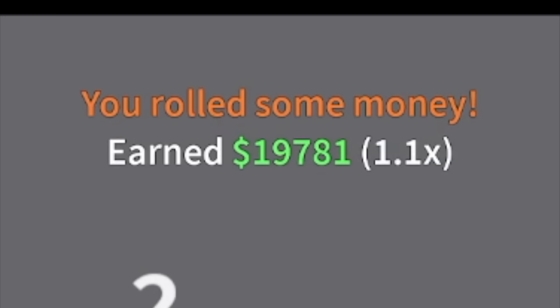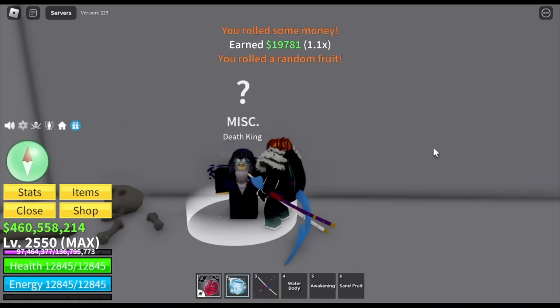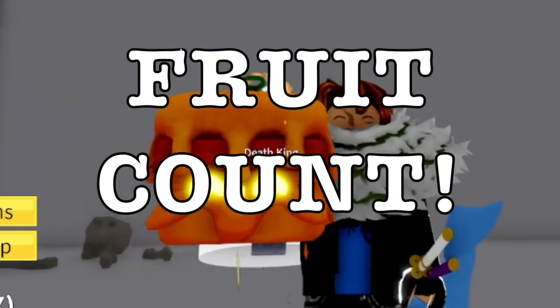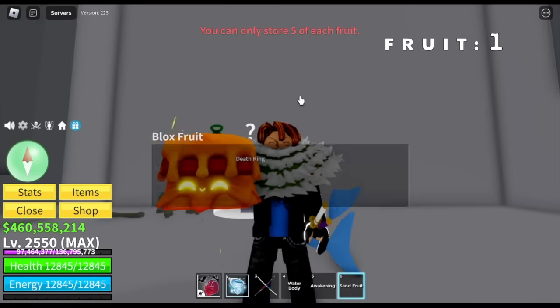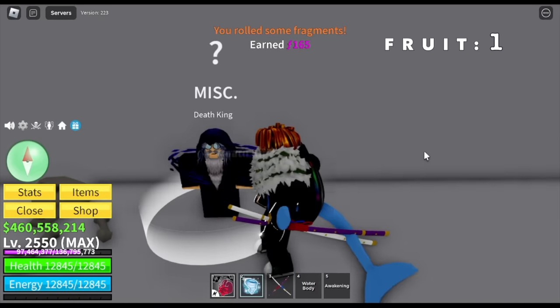Let's go! You can get money, fragments, fruits, and 2x experience. I will be showing you the fruit count so you'll still be updated. Our first fruit is a Sand Fruit — not bad. We'll be continuing our spin. Also, you cannot spin fragments on the First Sea, so make sure to take note of that.